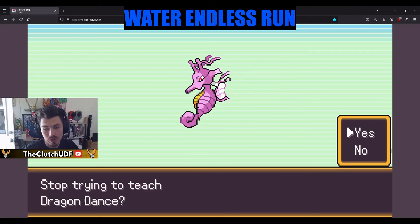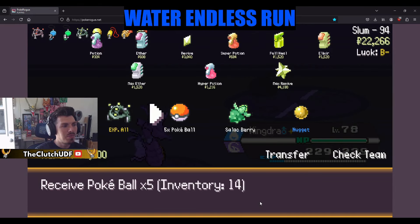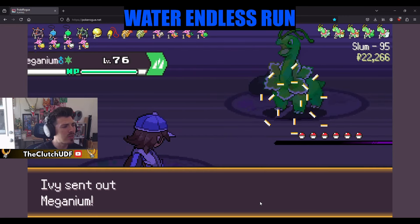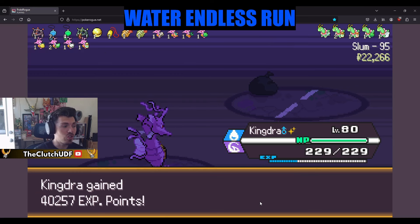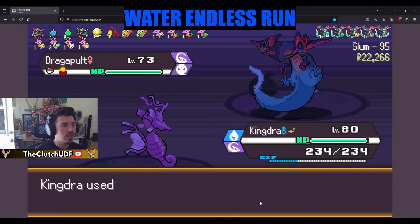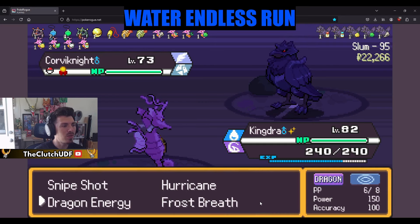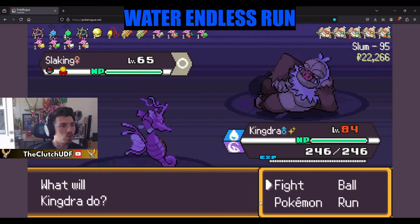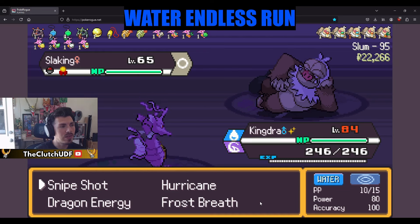Okay, not going to be a dancing dragon, sorry. Got our fight with Ivy here. I feel like we don't really need an Exp. All to be completely honest, but maybe just cap them out. Leading off with Kingdra normally forces the opponent to switch, and I think regardless I go for Hurricane here, just in case they decide to do something crazy and stay in. We do have a couple of X items. Dragon Energy at 150 base power is absolutely going to murder things.